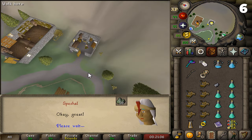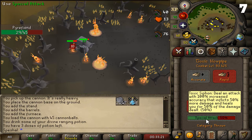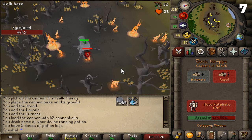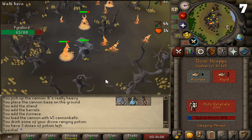Tip number seven. If you have a Pyrefiend task, you can use a cannon to kill the Pyrefiends located on the northern side of the island on the Isle of Souls. This is the best spot to use a cannon to help you complete the Pyrefiend task. This spot also has Pyrelords, which are considered to be Pyrefiends. These give more XP per kill and are just as easy to kill.